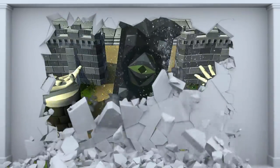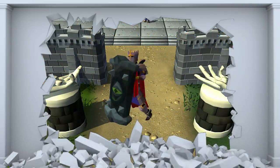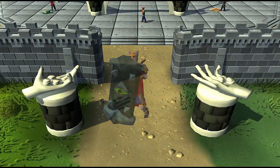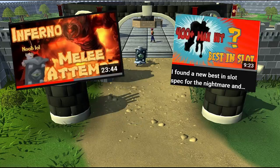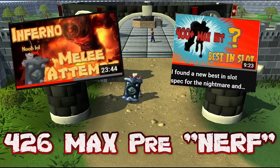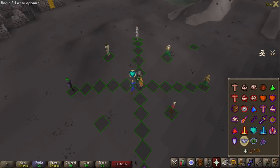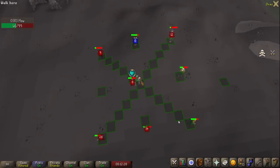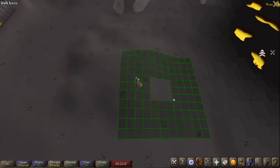Here it is - the legendary Dinh's Bulwark, the strongest shield in Old School RuneScape. I've already made two videos on this thing before, showing how it's insanely strong in the Inferno and how the special attack has a max hit of over 400 damage. The special attack also has a range of 121 tiles and an AOE effect that affects 121 tiles - the second biggest AOE in the game is Ice Barrage at 9 tiles, making it 13 times bigger.